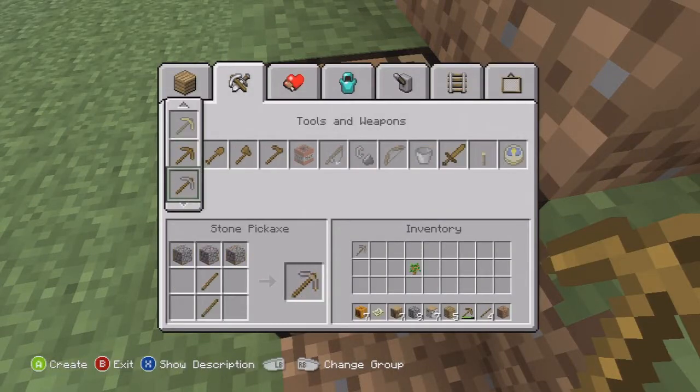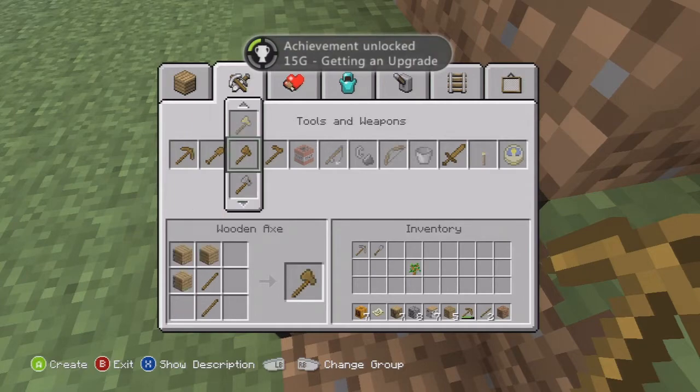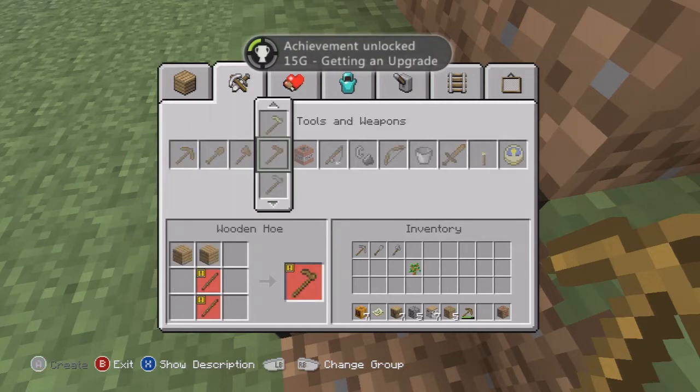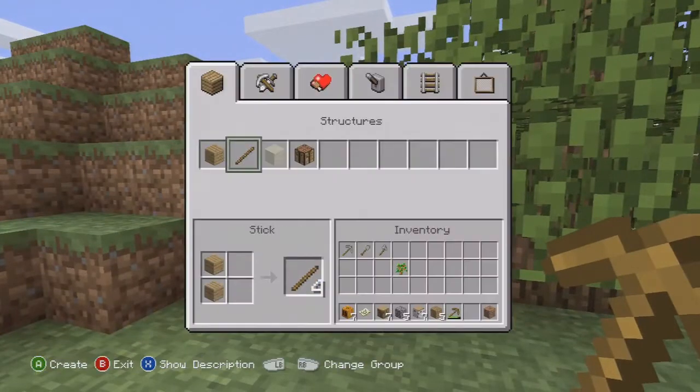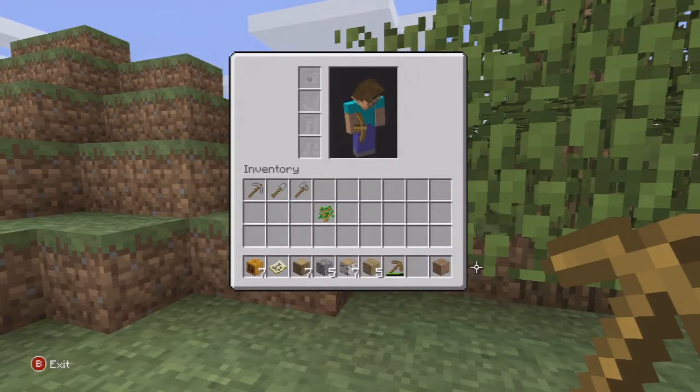I'll make some more tools. What else do I need? I need some more wood. Inventory - still getting used to it, like I said. I gotta go really slowly with this, cause I can't control it.